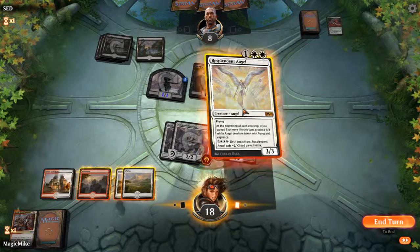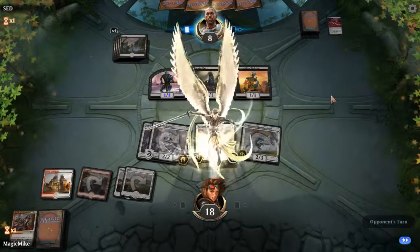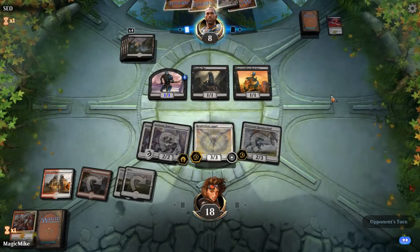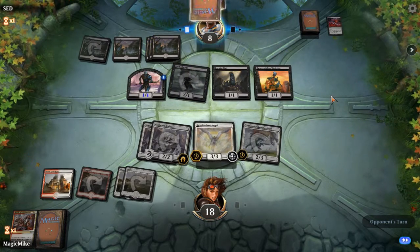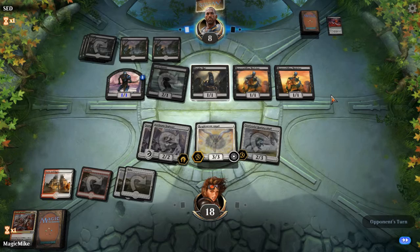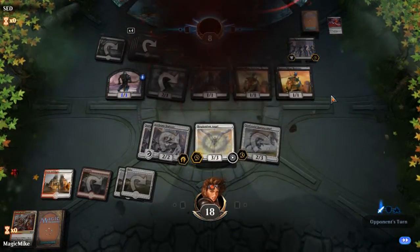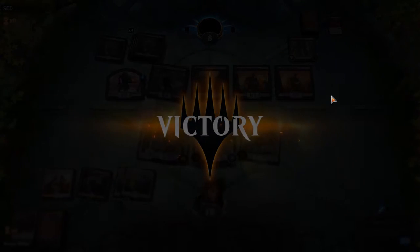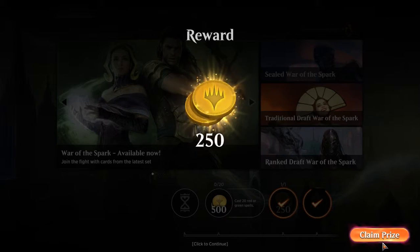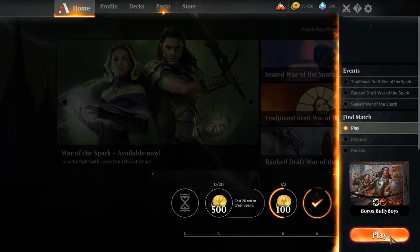This angel is a pretty solid draw at the top - keep the beats coming in the sky. A ritual of surplus completely wrecks us. I think that Dreadhorde Invasion is probably going to kill them, and the opponent knows it. Good game - we didn't need our reinforcements, our troops were enough to stand by themselves. Dang, didn't cast a single red spell the whole game. Welp, we'll get there. Match two.